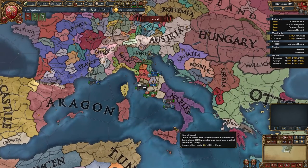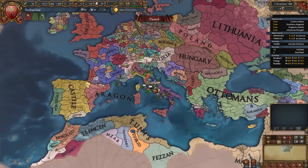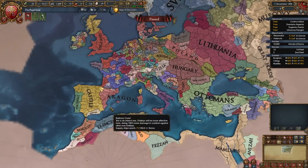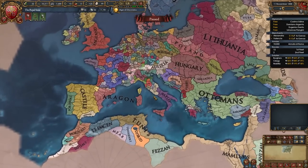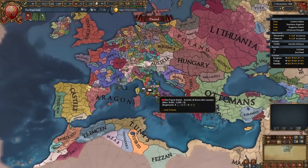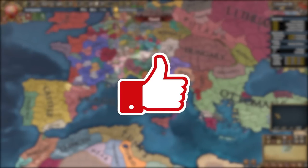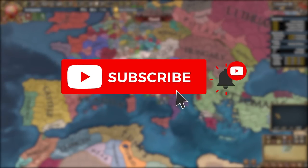By playing as the Papal State you'll dominate Italy and maybe even Europe in no time and you have lots of different ways to play - whether you want to play tall, play wide, convert everything either directly yourself or through subjects or through friendly nations - and you're gonna have a lot of fun. If you enjoy this video don't hesitate to leave a like, and if you want to see more EU4 videos definitely hit that subscribe button.